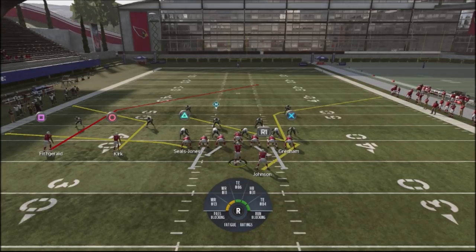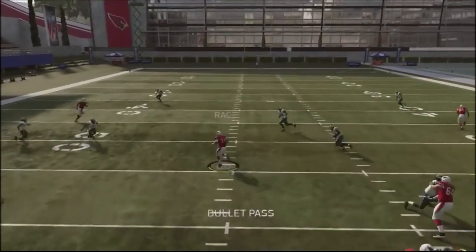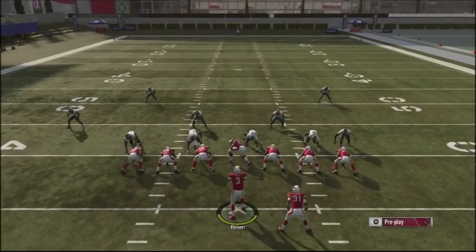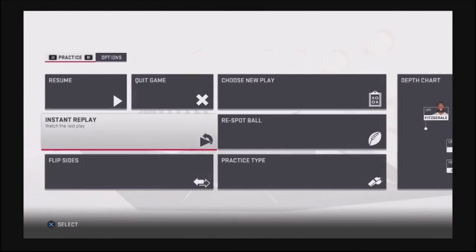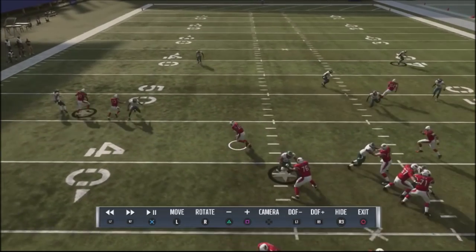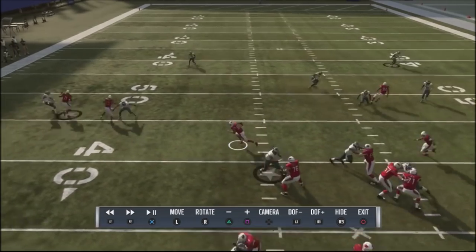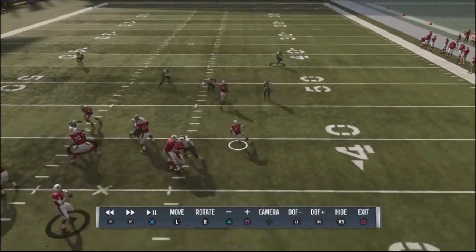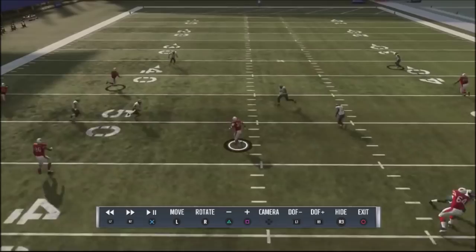Either one of those two players will be open against a Cover 2 shell. The next read is Johnson over the middle on the angle route. On the backside, Fitzgerald runs a deep post that will get open eventually. One thing to note: if the tight end number 1 gets off the line slowly, the running back route will always have a clean and easy release. So your first read becomes the running back — if the tight end doesn't get off his route quickly, the running back will be wide open for an easy 10-yard gain.